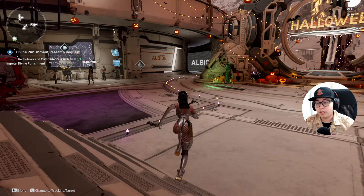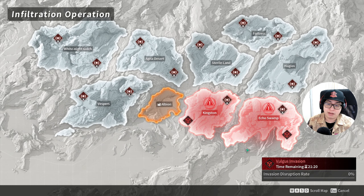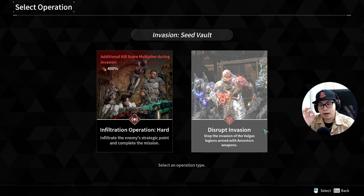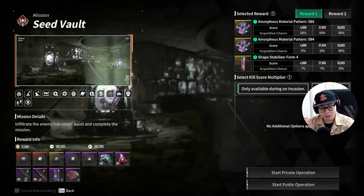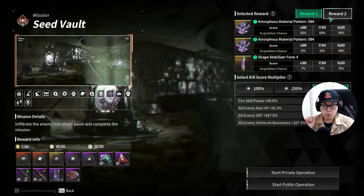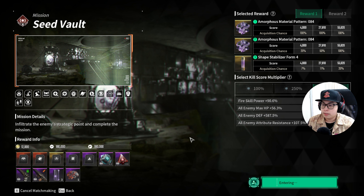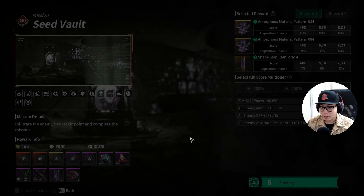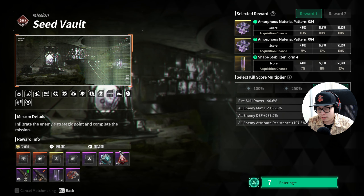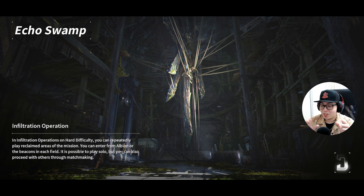Now you've seen the build and heard me talk about it — let's see it in action. This is for leveling; my friend is currently level 19 right now. The end game version will come out the day after tomorrow, so look forward to that. We're heading into private operation, 400 infiltration.